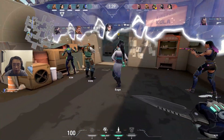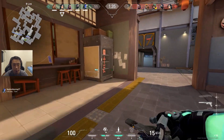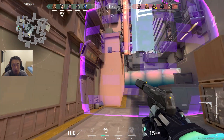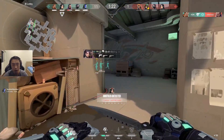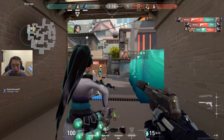Guys, get the spike. Wait — just walk. I will suppress the Sage so you don't get slow. He's in B heaven, I'm suppressing now. Go, go, go — he's slow, he can't slow, run in. One back side, one B heaven.